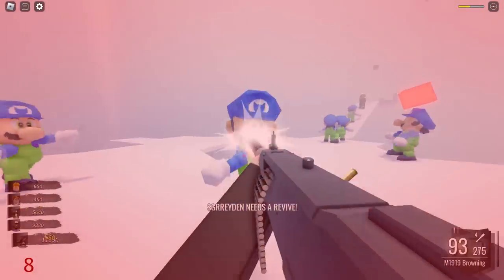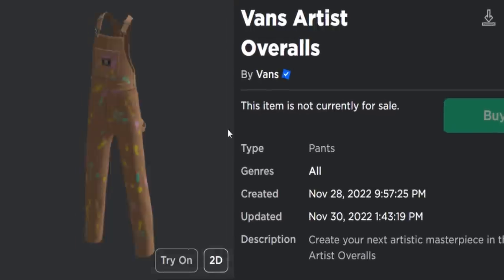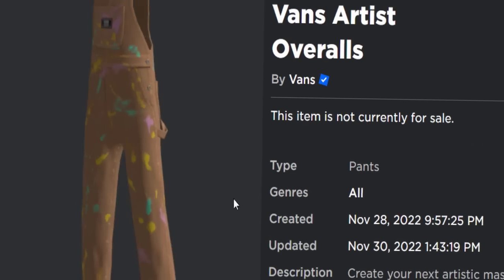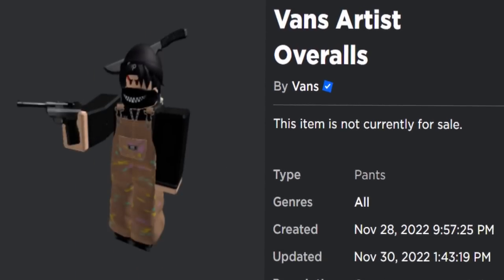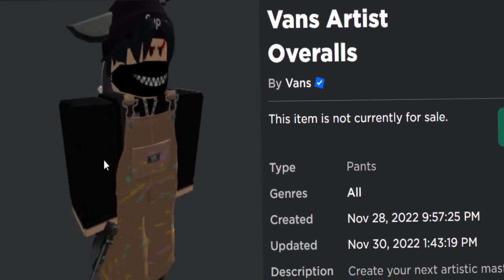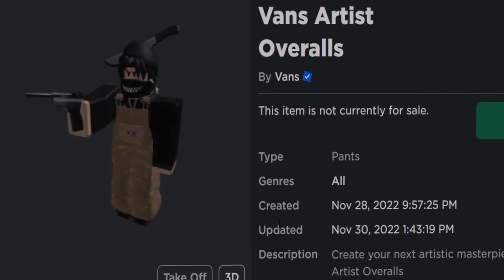Let me show you the free accessories. The very first one is the Vans Artist Overalls. They're these brown overalls covered in paint. They're not terrible — it's a layered clothing item for your Roblox avatar. It looks okay. I know layered clothing is not really so popular anyway, but I'll show you guys how to get this one.